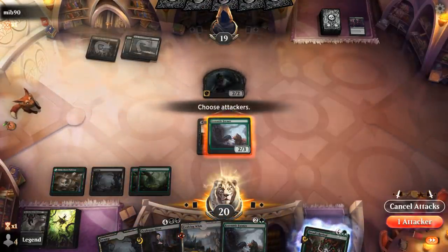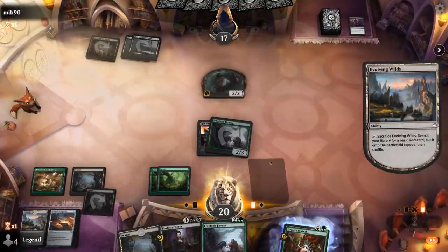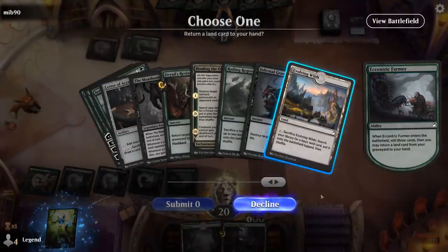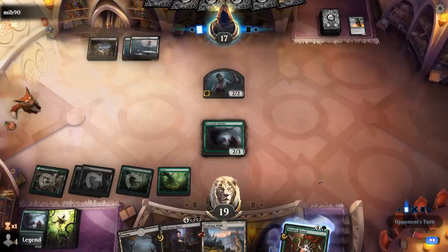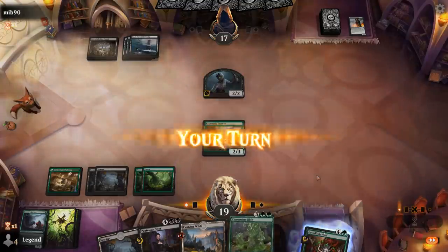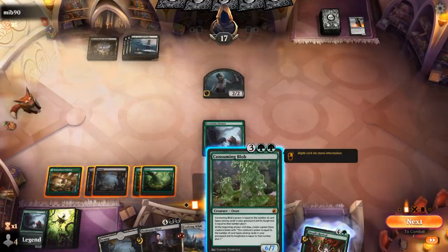We can hit for 2 and then fetch a Swamp this time. We get that same Evolving Wilds back — definitely got value. There's Consuming Blob, already a 6/7, and Evolving Wilds will make it a 7/8 — the largest it can be. That said, the opponent does have a bunch of mana up so they could kill Blob at instant speed, meaning we don't get the token. I'd rather play Professor Onyx first and keep the Farmer on defense as protection.